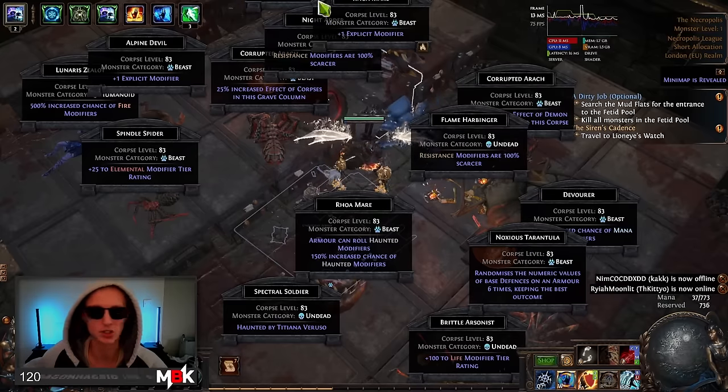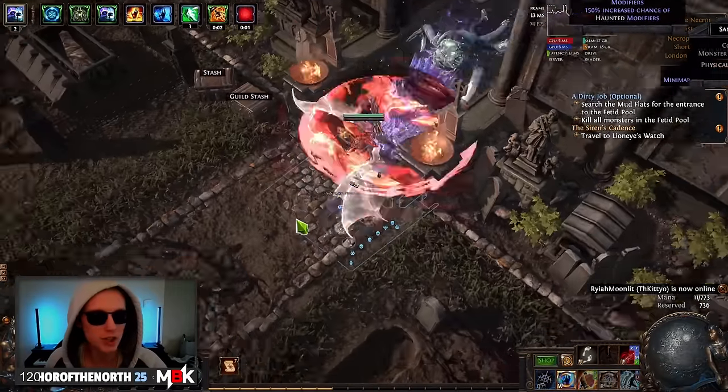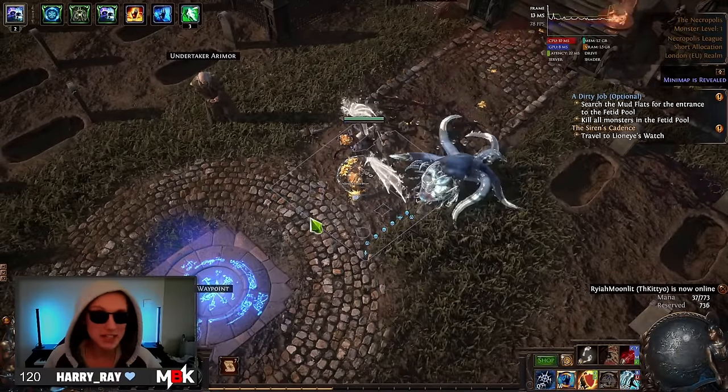It looks so dumb — there's stuff everywhere. A lot of it's dumb, the UI is dumb, but I've been trying to look at it in a positive way, trying to use the crafts to make items. The items haven't been amazing so far.